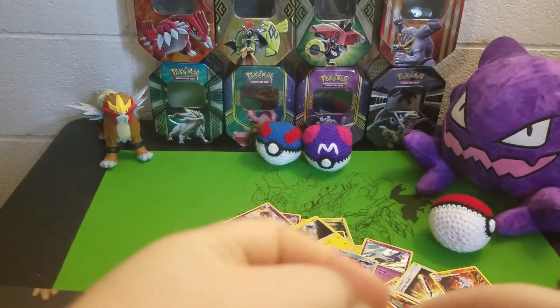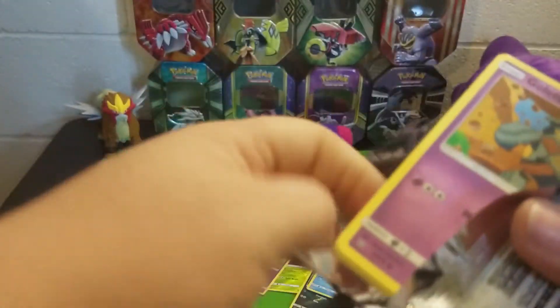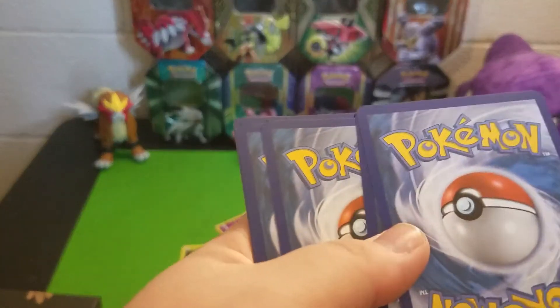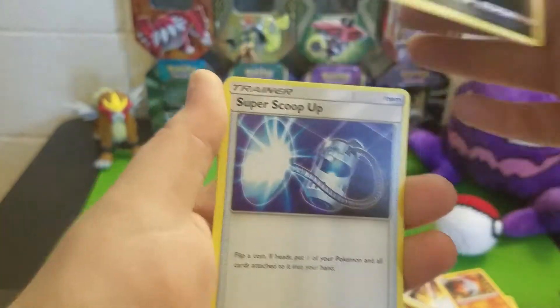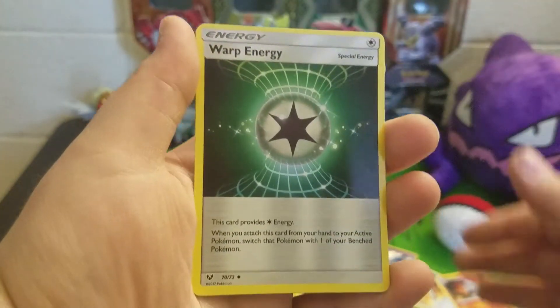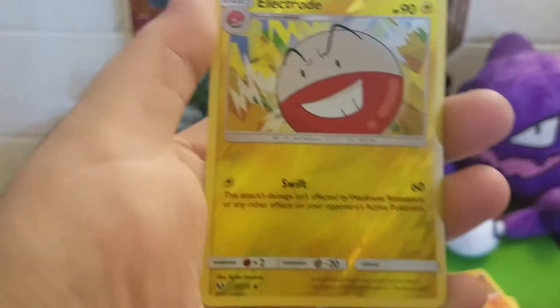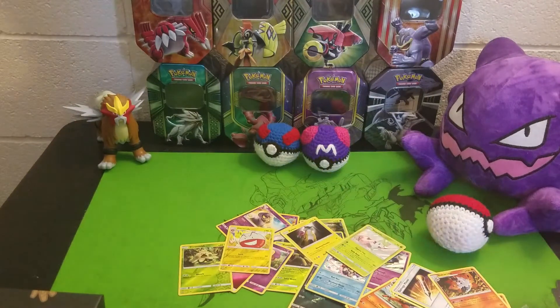Alright, so last pack of this Elite Trainer Box. We have not gotten an Ultra Rare, a Shining, or a Secret Rare. Is there a Secret Rare? Yeah, there's a Secret Rare. So I'm gonna say this Elite Trainer Box has actually been a bit of a dud as far as this set is concerned, unless we get a Shining in this pack. Golett, Shroomish, Qwilfish, Litten, Zubat, Super Scoop Up, Arbok, Warp Energy. Reverse Electrode. And a repeat. Alright, well... it was fun.